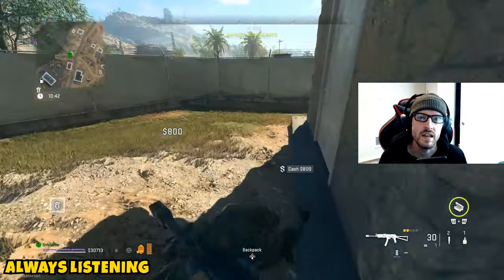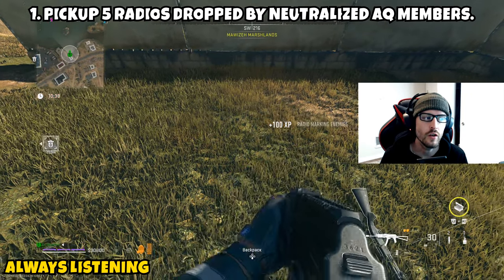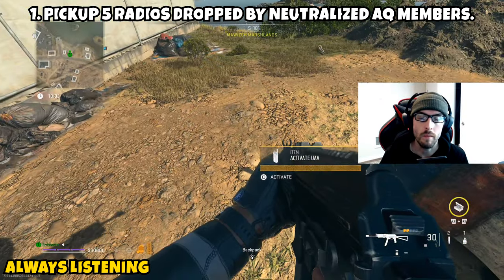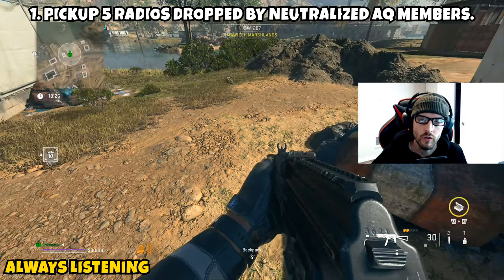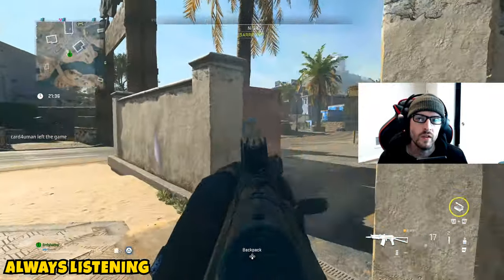First up we have 'Always Listening.' This is going to be a two-parter. Part one is going to require you to pick up five radios dropped by neutralized AQ members. Essentially, if you kill enough enemies you will notice they drop activate-UAV little radios. You're going to want to activate that and do this five different times before this part will be completed.